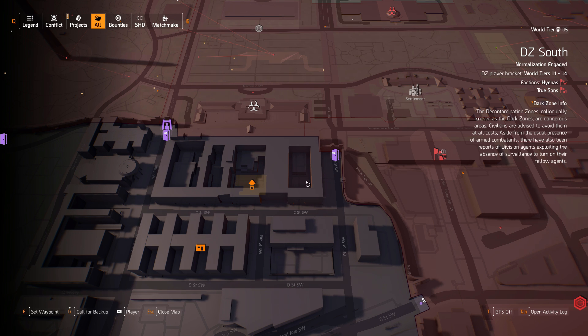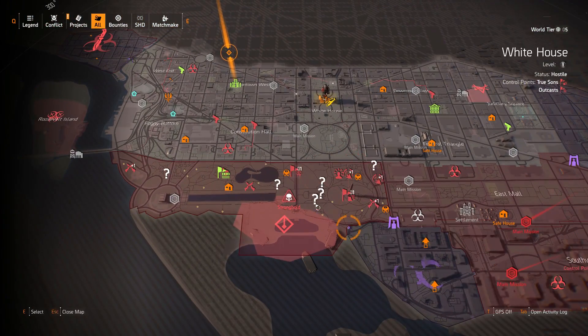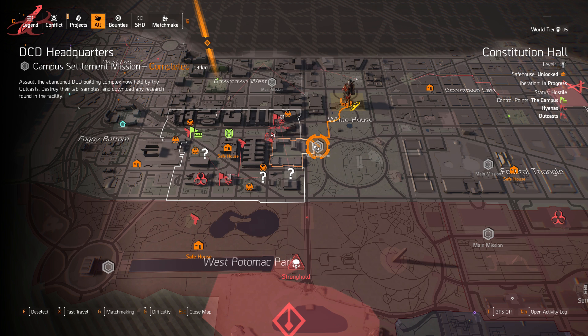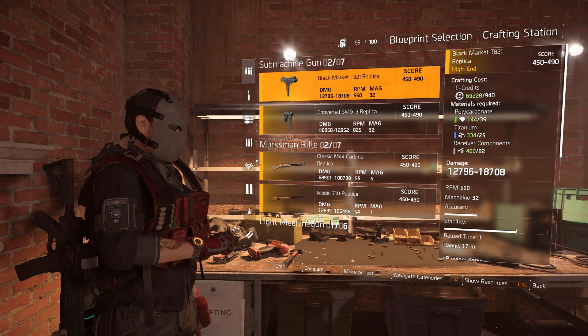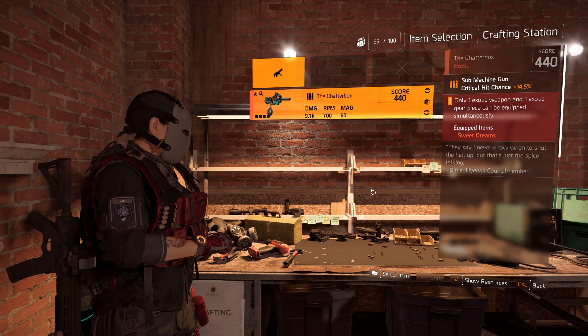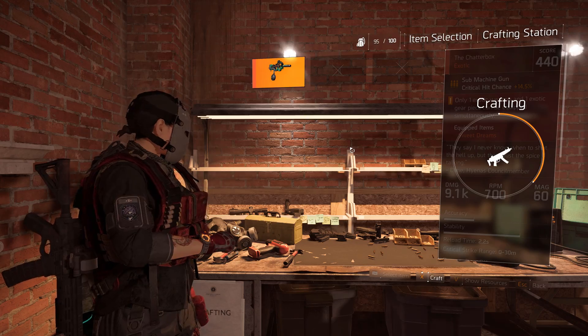If you don't like going to the dark zone because you get killed by other players and your stuff gets taken, I would also recommend doing DCD Headquarters for the Sweet Dreams exotic shotgun. This one is a little more time consuming since the mission is longer, but if you're not a fan of the dark zone, you can get exotic components this way — get yourself a Sweet Dreams, deconstruct it, and you should be set. Once you have the exotic components, all you have to do is craft the item. You'll need exotic components, some titanium, and other materials, then just craft it and have it on your character.